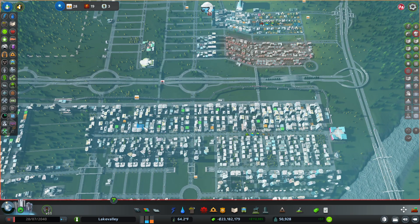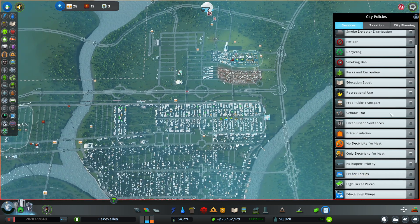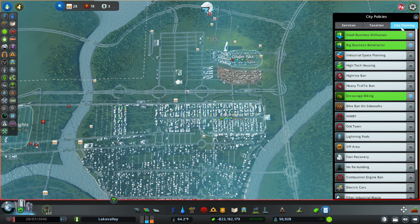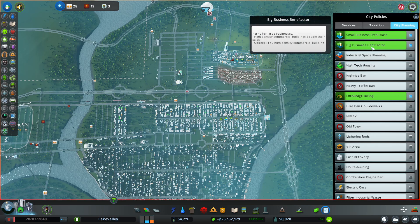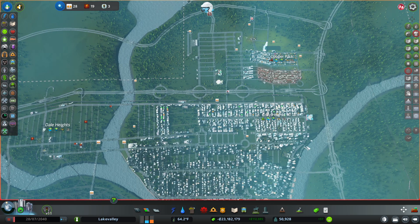And then the other thing I did is on the policies — citywide, there weren't any as I left part one. There was encouraged biking citywide as I finished part one. But what I did do is I turned on the small business enthusiast and the big business benefactor citywide. So that's pretty much it — let the city run. And you can see again, population is doing great and the profitability is really the highlight.